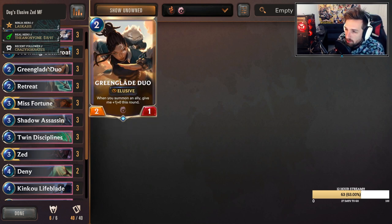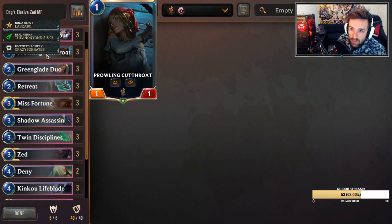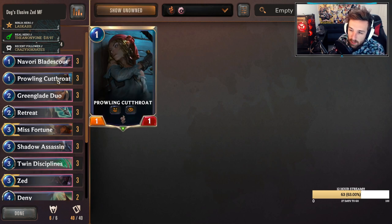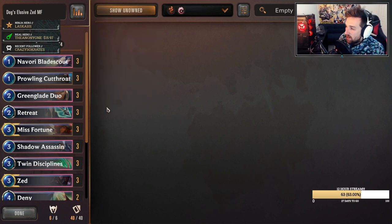Greenglade Duo is probably one of the standout cards in this list as well. This will be one of your key units for really pressuring midrange and control decks. If you're facing Bannermen, this card is insane. You can protect it with Twin Disciplines or Retreat. Blade Scout - for the fact that we are running Wayfinder, when it comes down during the initial turn, it comes out of Wayfinder and will have Elusive as well because it counts as a summon. That wraps up the deck list. This deck is really strong - it might not be tier 1, but in the right hands you can really punish a lighter environment with it.